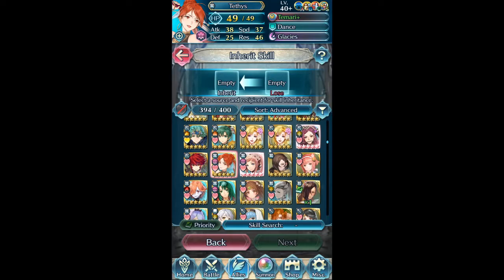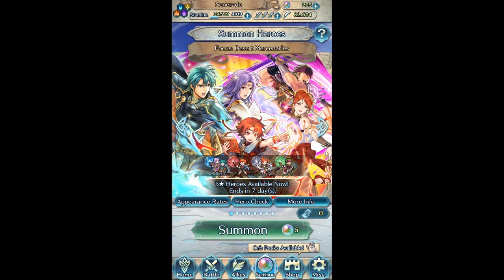Those are the plans — I'll talk about the Tethys build and other stuff in another video when I get around to it. Would I suggest pulling on this banner? I'd say if you have orbs, just keep in mind that Choose Your Legends 4 is coming up, as well as if you need a dagger unit you've got to worry about when the Summer Lolina banner comes back. Those are two things to keep in mind. Personally, I'm feeling like the next Choose Your Legends is going to be a pass for me.